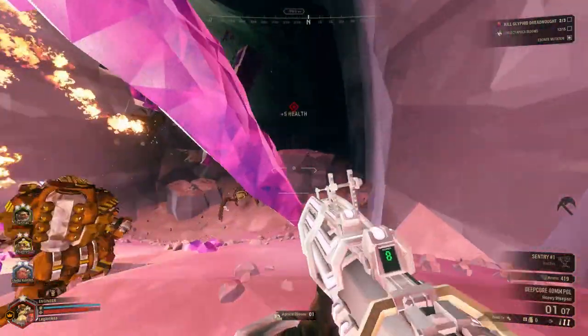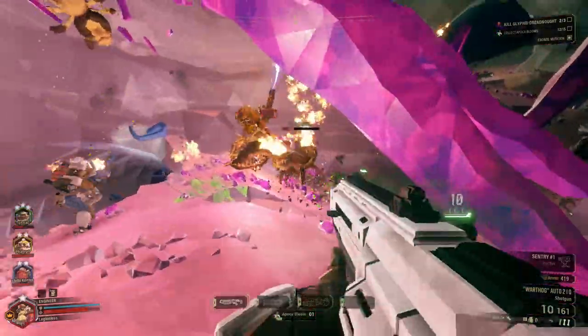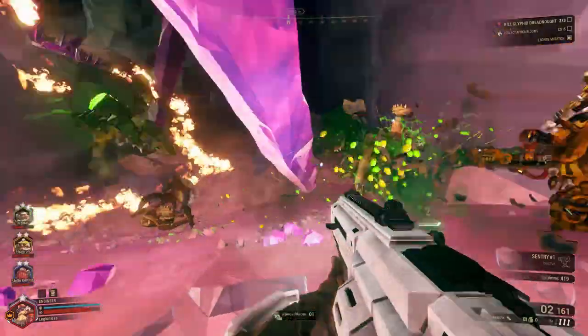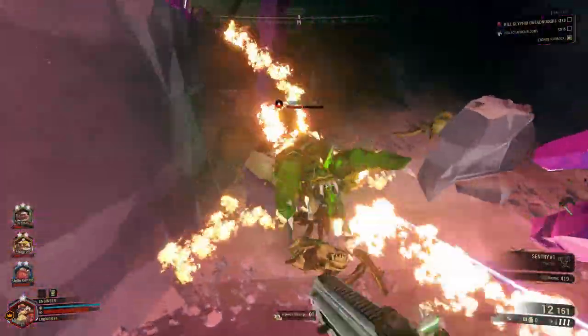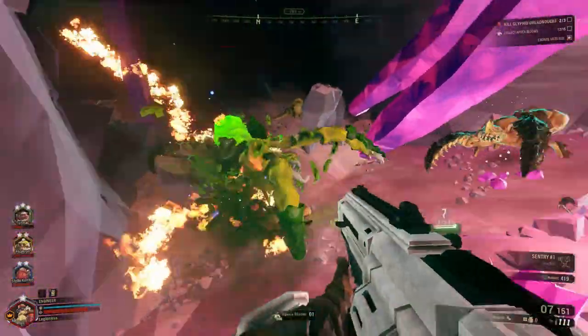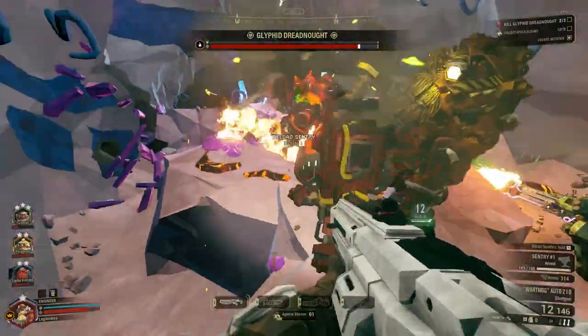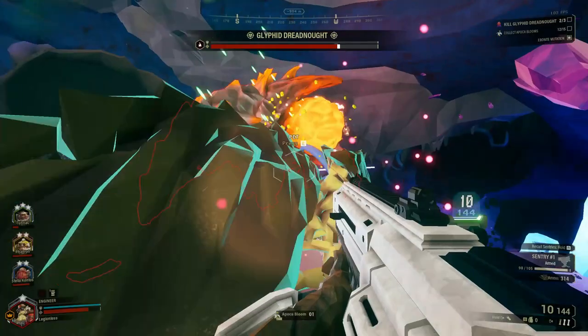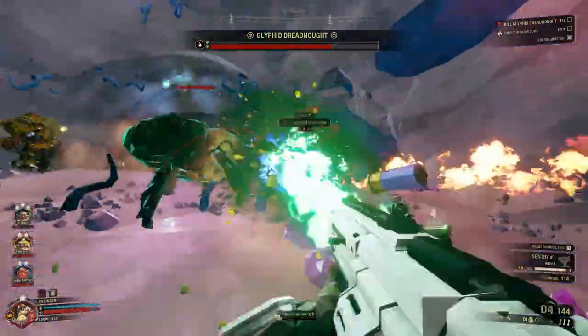Crowd control will be a little bit tougher with this build compared to the first one because you won't be spraying and praying, but in a skilled player's hands, this build will do a lot of damage and make short work of trash enemies. For bigger and bulkier enemies, well-placed shots on weak points will chunk down the health of whatever you run into. These builds will be even stronger when we get into the Warthog's overclocks in the next video.